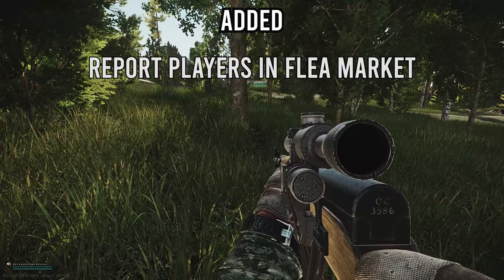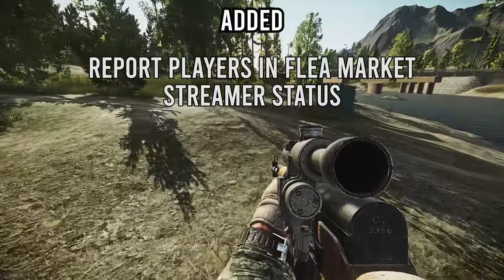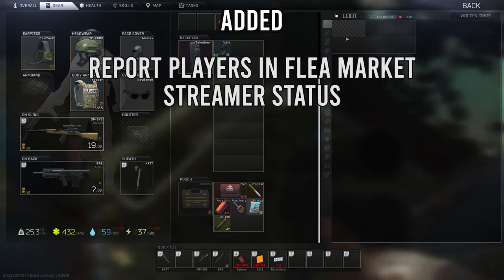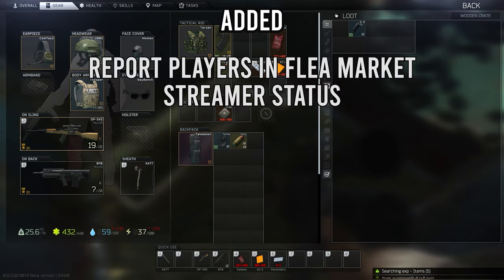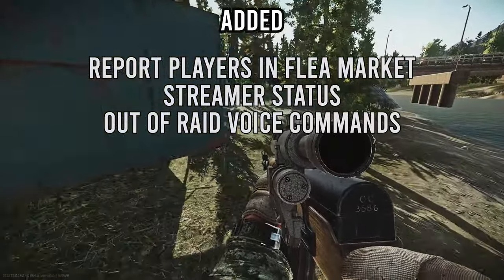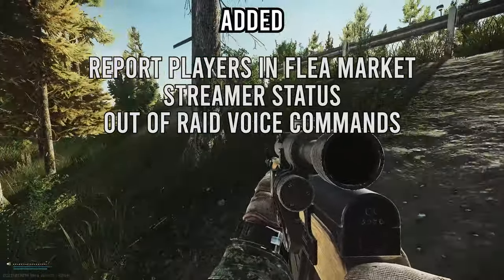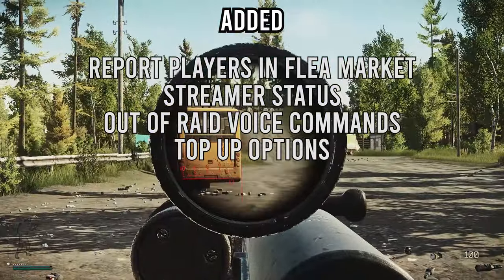For streamers, there's a new status mode that will hide various user information from the game client — like their raid code and other details. It can be activated in main game settings but is only available on personal request, with more details from BSG coming later. Also, you can now customize voice commands and hand gestures for your PMC outside of raid, by going into Settings and Controls — there's a new section called Phrases.